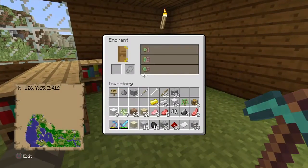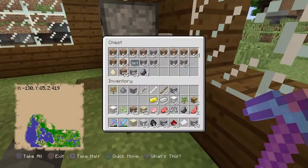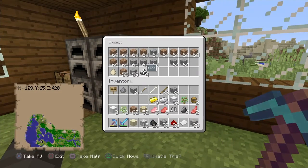I've got an enchantment table downstairs as well and I need some more books. I've got plenty of lapis upstairs. This is what I call my useless crud chest — and yeah, it is useless crud. Gravel can be crafted into flint, which is also kind of useless crud, so I don't know why I said that.